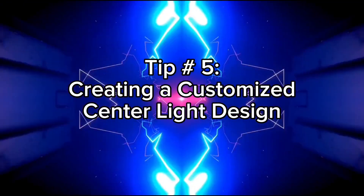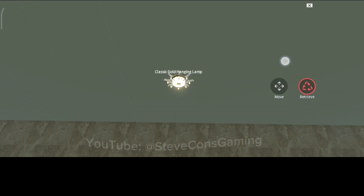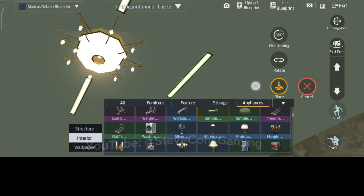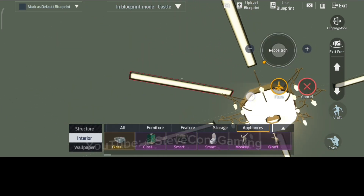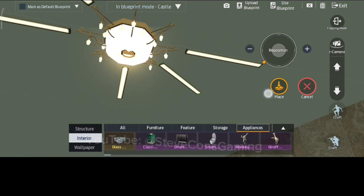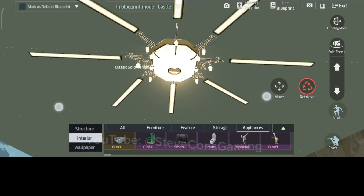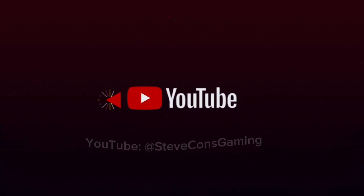Tip number five: creating a customized centerpiece light design. Undawn offers very limited ceiling lights for homestead builds. Most of the available lights are too small to become a centerpiece light. If you need a larger light, you can create your own by following this guide. As you can see, this customized light is larger and brighter, making it great as a centerpiece light. Smash that like button and subscribe to our channel as we will upload more building tips like this.